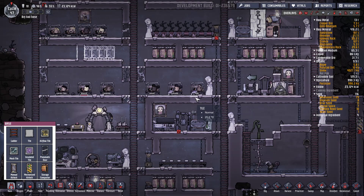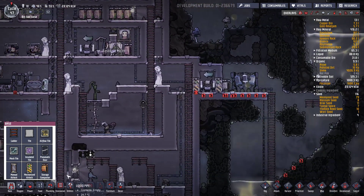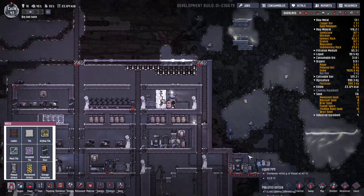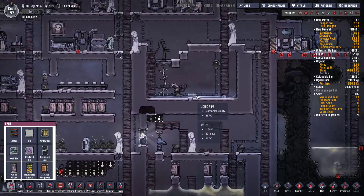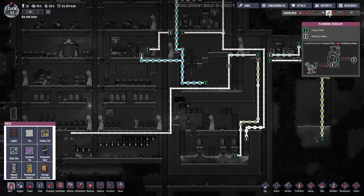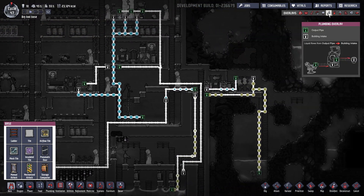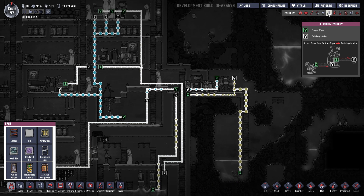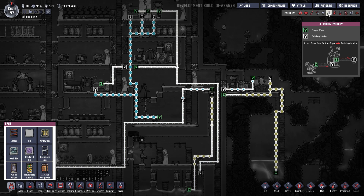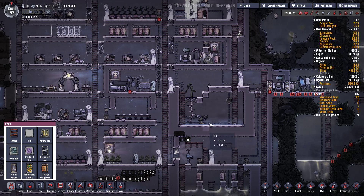Tout le monde a un lit, tout le monde dort bien. Avec les saloperies de Hatch au pied. Bon on va continuer un peu l'exploration. Je pense que là on est tranquille pour l'eau, quoique. C'est un peu inquiétant quand même hein, j'ai l'impression que j'en produis pas assez d'eau claire. Je pourrais facilement doubler ici mais j'ai envie d'attendre de voir si le niveau va monter ou pas.